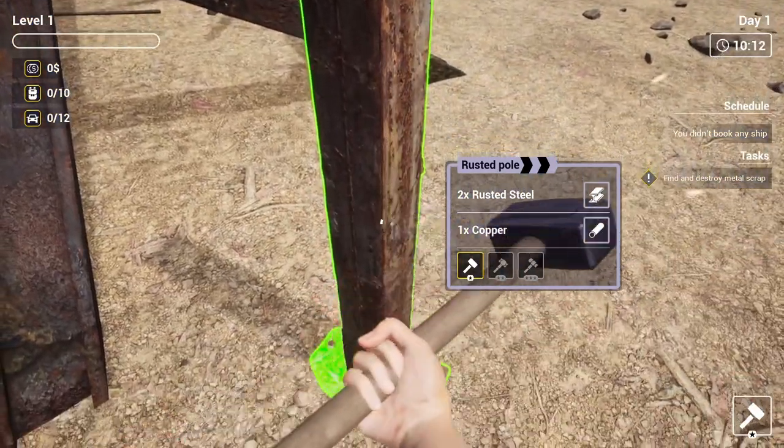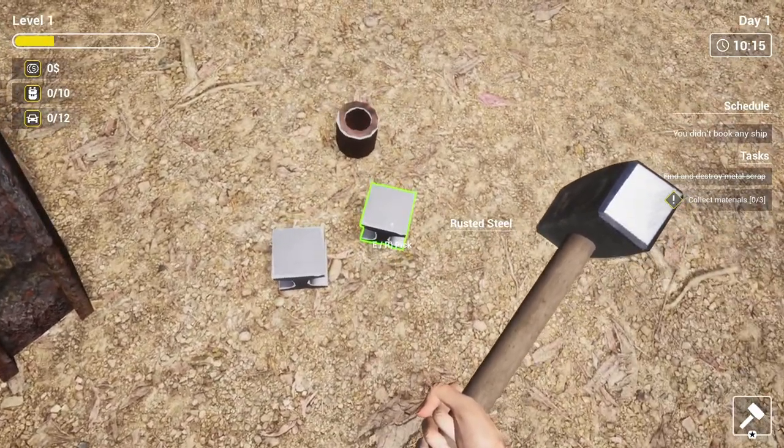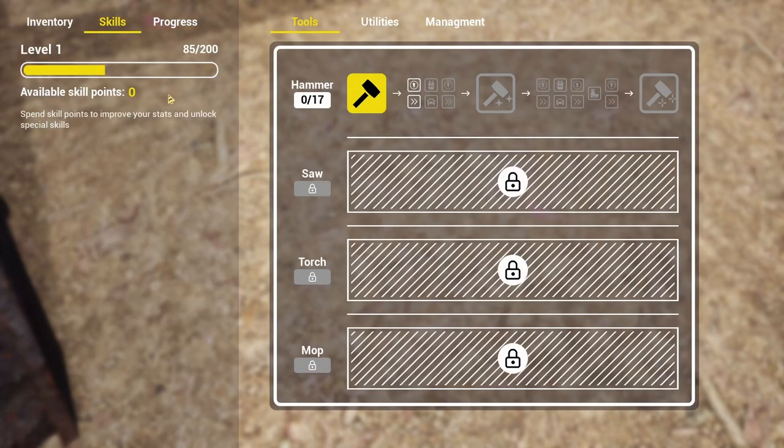They do have a day and night cycle, so preferably you want to work during the day because it's a pain working at night. Pick these up — hit the E key just like this — and you're going to get copper. You're just going to get the basic raw materials. It's kind of fun to collect all these things. You can go around the ground and collect them.